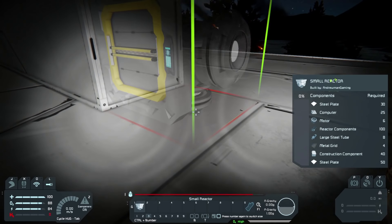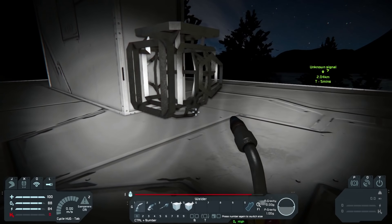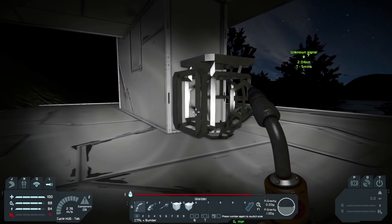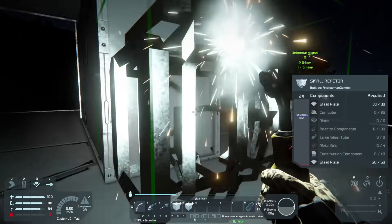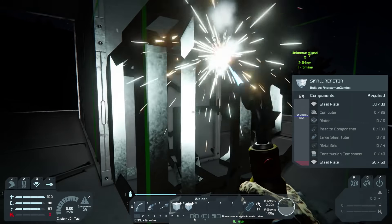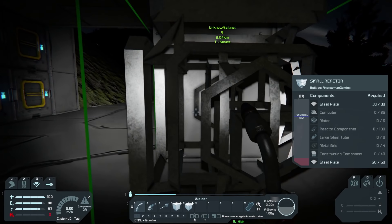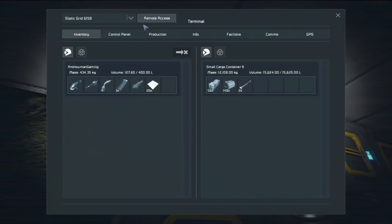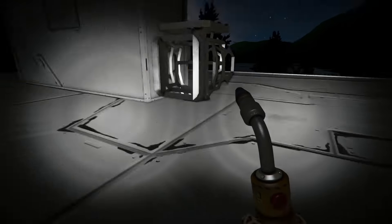We're going to set up right here and start our basic stuff, but this is not enough space to actually thrive in — we're going to have to expand. With inventory space so low and welding speed so slow, we're also going to need to build ships to weld efficiently. So we need construction components, metal grids, and large steel tubes — those large steel tubes are going to be a pain.